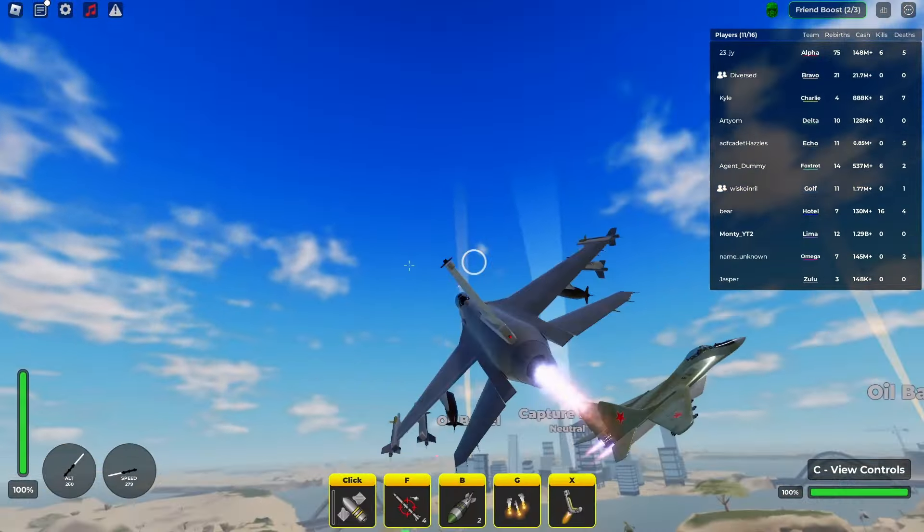Now we've got the F-16, one of the newest ones. It's got a 20 millimeter auto cannon — basically like an F-14's but a bit better. It's also got four air lock-ons doing about 200 damage each, two bombs, 800 hp, and goes 309 miles an hour. It can also kill a shield pretty quickly.